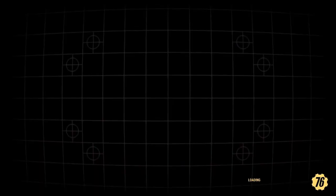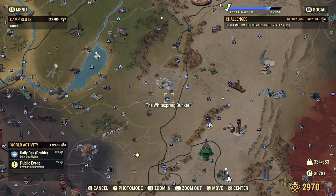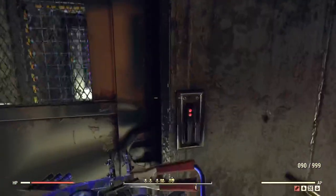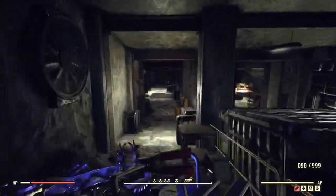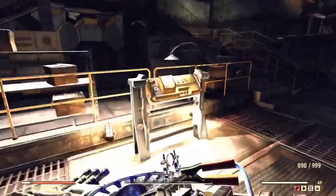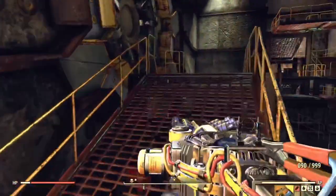First up we have the nuclear key card glitch, which I use pretty much on a weekly basis to launch nukes and get unlimited key cards. It's at the White Springs Bunker, and basically you're going to be repeating a quest to get unlimited key cards from the cargo bot that you destroyed in the Enclave bunker.